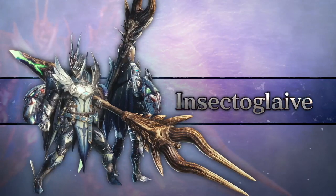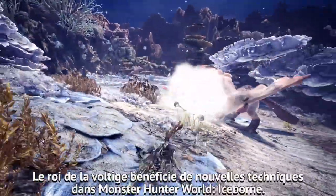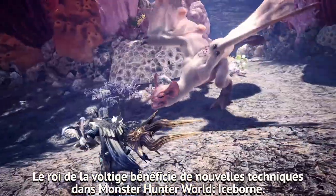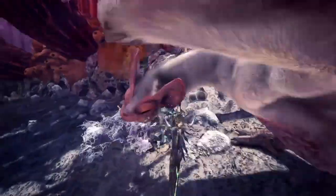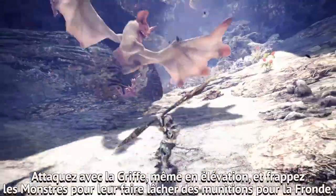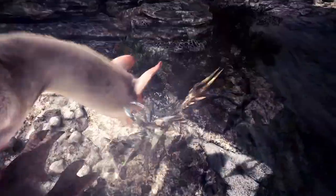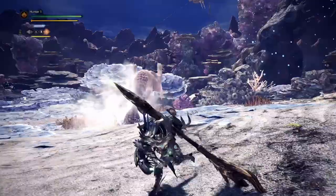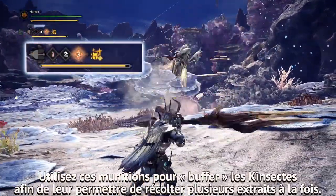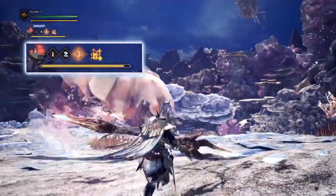Insect Glaive. The ace of the air gains some new techniques in Monster Hunter World Iceborne. Use the Clutch Claw even in mid-air and attack monsters to make them drop Slinger ammo. Use that ammo to buff up your Kinsect to harvest multiple extracts at once.